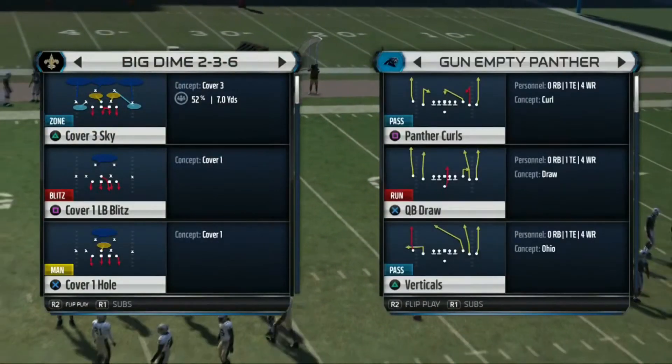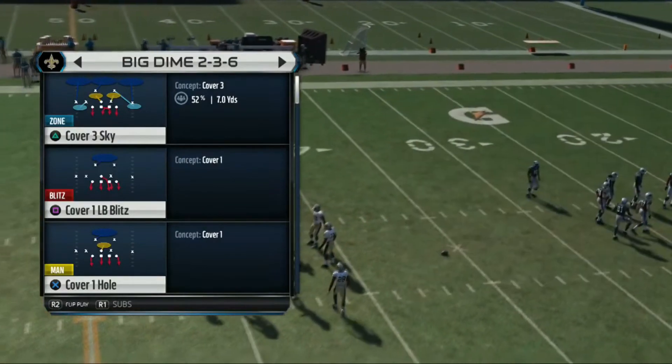They throw it all over the place too — not just leading receivers, but if you're trying to throw low they can skip it off the turf or whatever. Let me show off Protect the Sticks because I think you got them to bite on the play action a little bit, which can happen based on guys' play recognition rating.